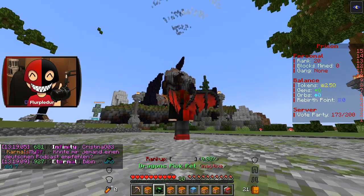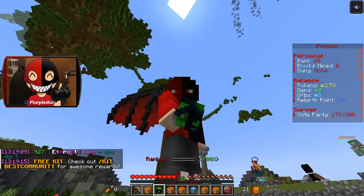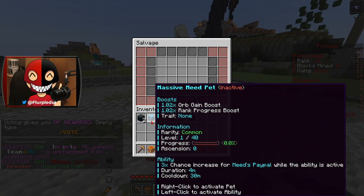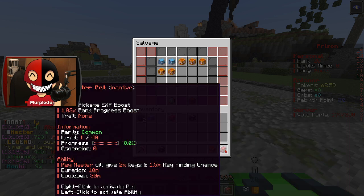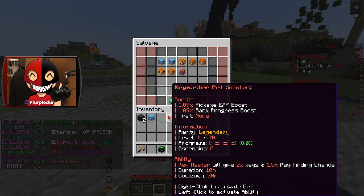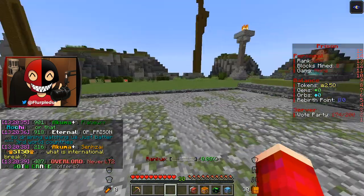Hold on a minute — yo, dude looks so sick! So they've made some changes to some of these pets. Like, the Massive Mead pet now has an orb gain boost, so I absolutely want to get one of these guys. Key Master — they actually added a higher chance of finding keys for this as well, which is pretty sick. Alright, I got my pets organized.